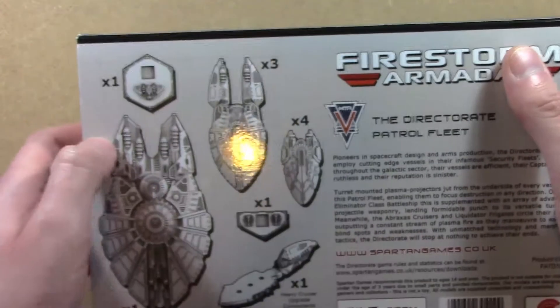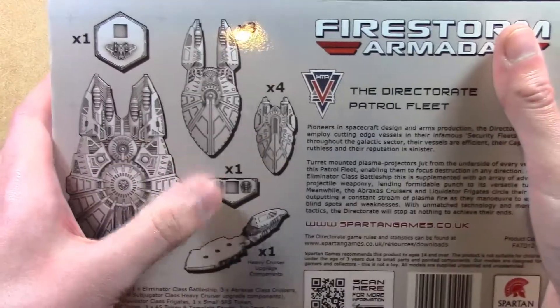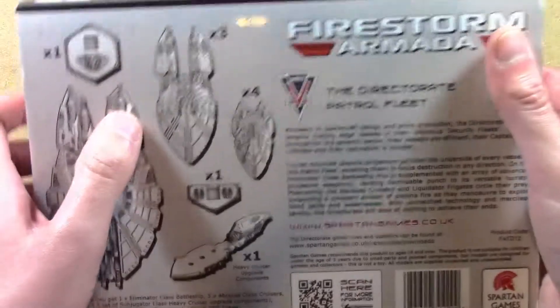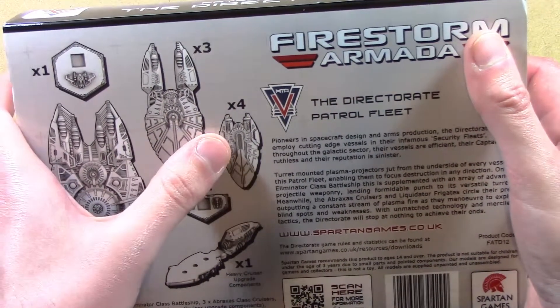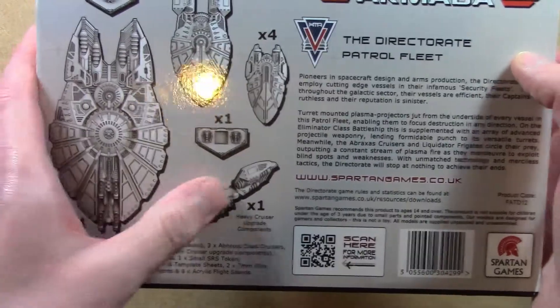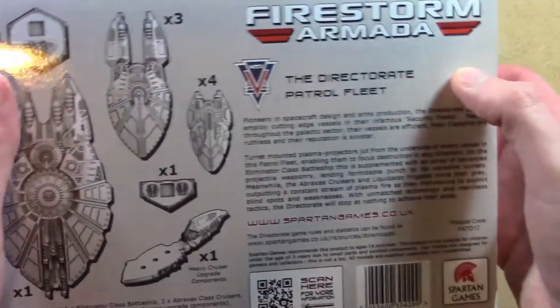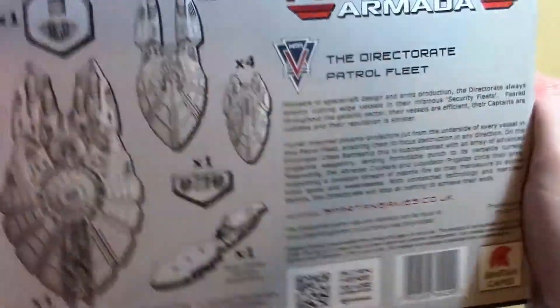So in this box — you'll see what's inside in a second — on the outside you get some nice photography of the Directorate. On the back it tells you what you get inside the box. You get one SRS token, one large SRS token, one small SRS token. You also get an Eliminator-class battleship, three Abraxas-class cruisers, four Liquidator-class frigates, and a Heavy Cruiser upgrade component to turn one of the cruisers into a Subjugator heavy cruiser. There's a bit of blurb on the side telling you these guys are sinister and efficient and ruthless and all that.